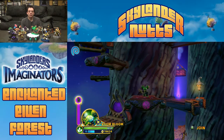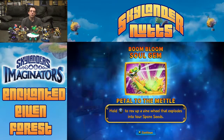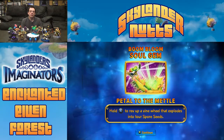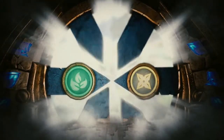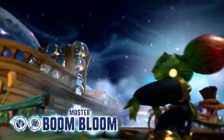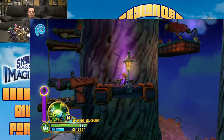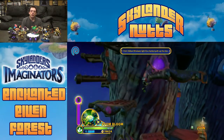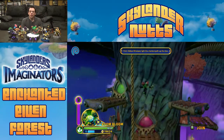There we go — it's Boom Bloom's Soul Gem, very important for Boom Bloom to have. We can preview her even though we're using her right now. If you like those preview videos, I have a new video out recently that shows all of the Skylander preview videos together, so be sure to check that out.